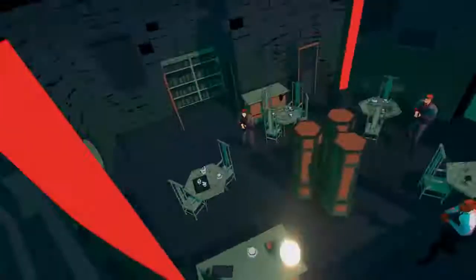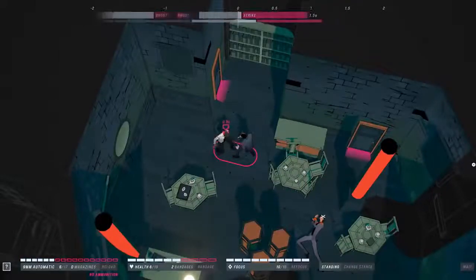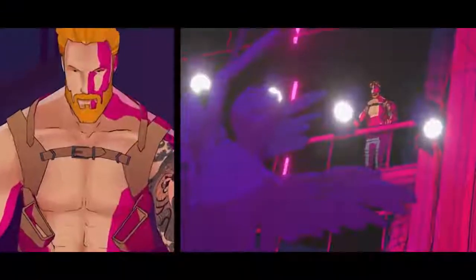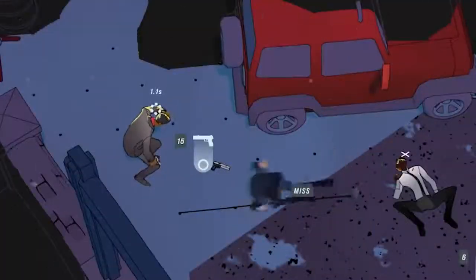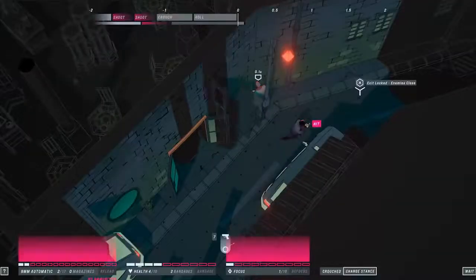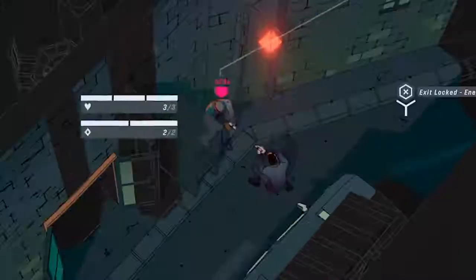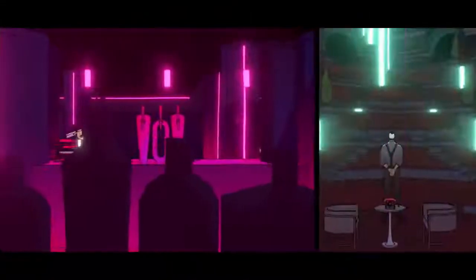When things go your way, watch the action unfold as you set out to dismantle Hex's network of underbosses. By thinking strategically, players will go through multiple complex combat scenarios and bring down Hex in an all-new chapter in the Wick saga.